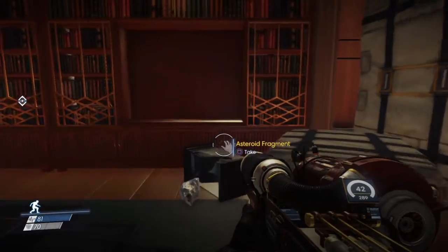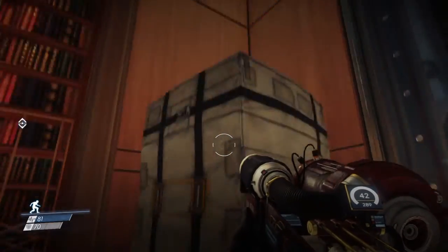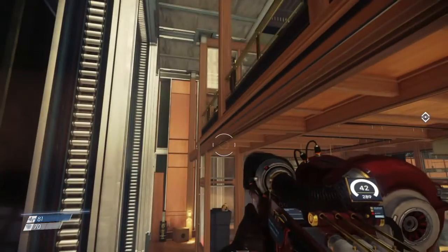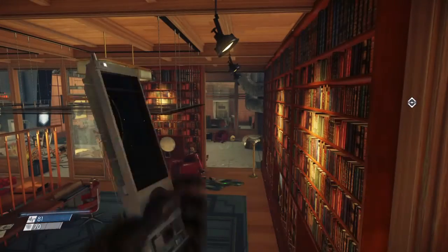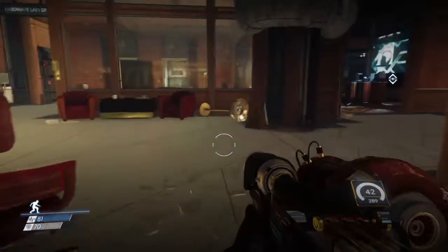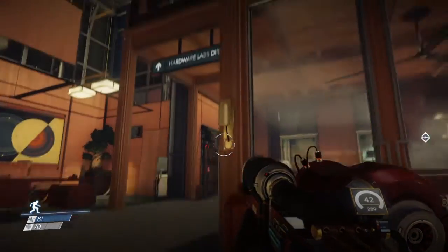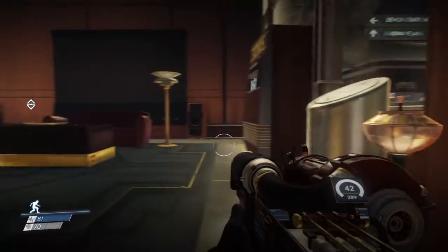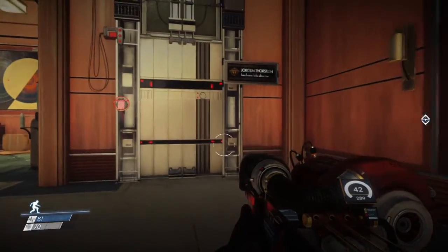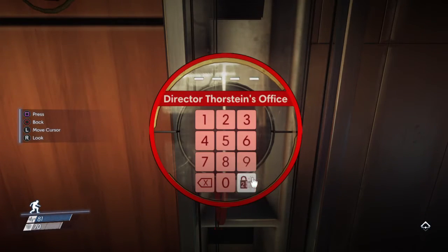Wow, that's pretty interesting. Checking if there's anything behind these shelves. I wonder if there are stairs to get up here. There's a phantom somewhere. That's where we took out that robot earlier. We need a key card for — actually we can hack into this with hacking level two. We haven't done hacking yet — let's go ahead and do that.